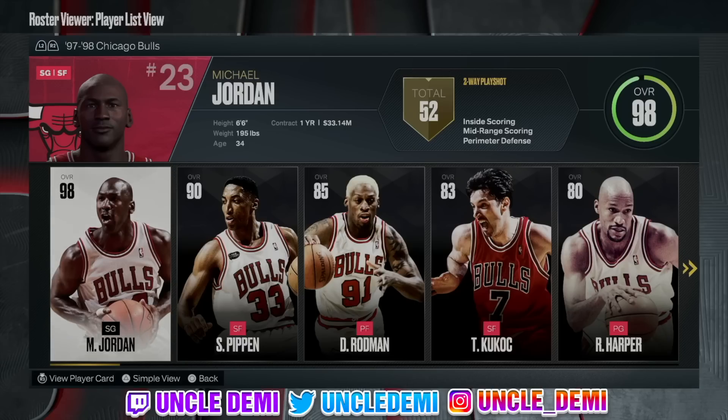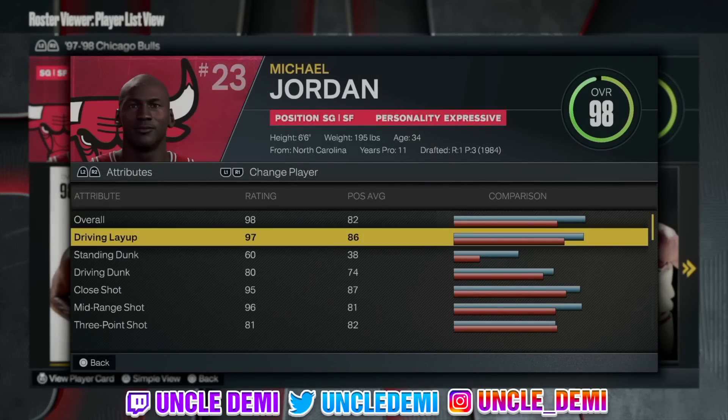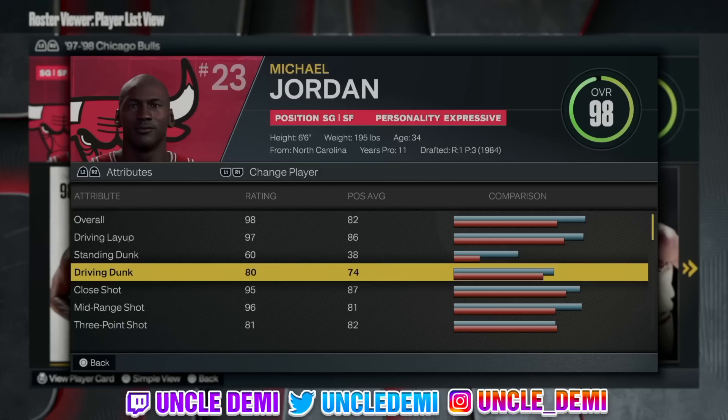The MJ that we're gonna make is 97-98. This is basically his last season — the Last Dance Michael Jordan. 34 years old. This ain't prime Michael Jordan; this is the back-to-the-basket type Michael Jordan. Keep that in mind. When we look at the stats, you're gonna see he only has an 80 driving dunk — he wasn't going crazy. But he has a 96 mid-range.